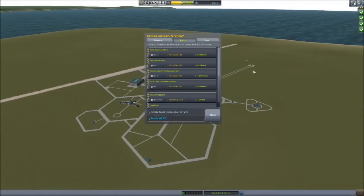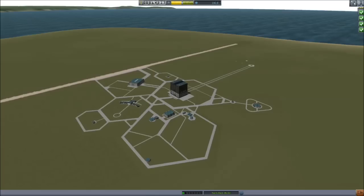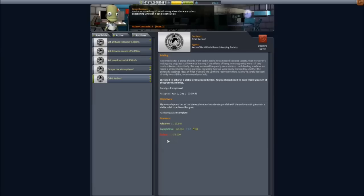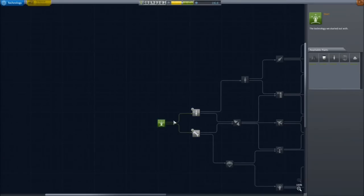So that's our first mission — success! We have different recovery values: the closer you land to the space center, the more money you get. We got pretty much maximum recovery and we're up to 64,000 funds. Valentina gets some experience and some reputation. If we click off all the notifications, from just your first flight we had the altitude record, speed record, and 'launch our first vessel' — it all automatically ended up there. Do we have any new missions? Only 'orbit Kerbin,' which we'll do but not in this video. Every time you accept a mission you get an advance — if you fail within the time period you lose the money, but you get an advance ahead of time.